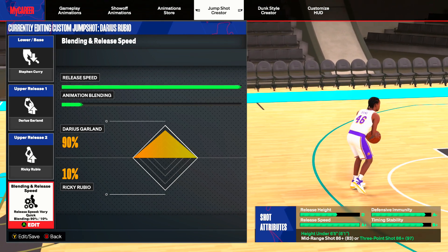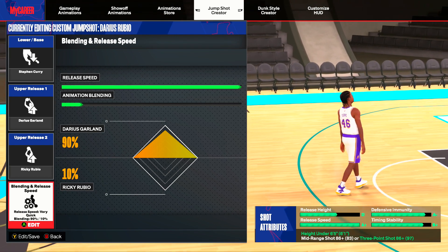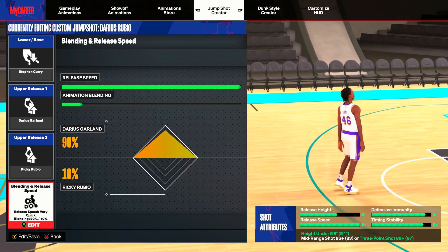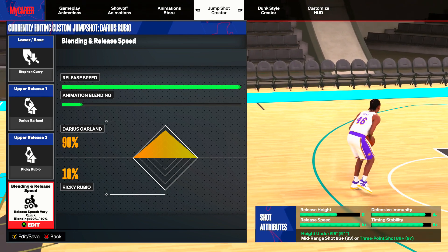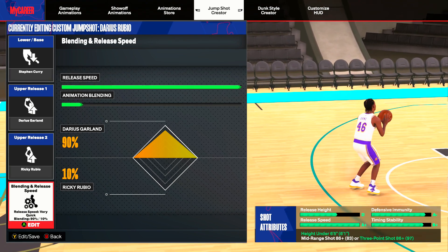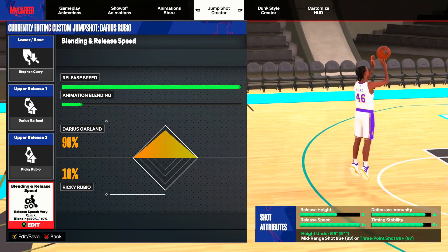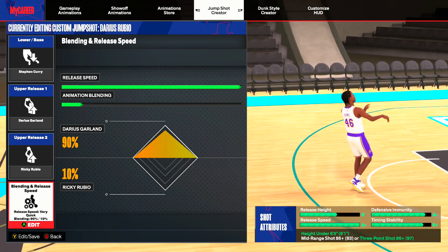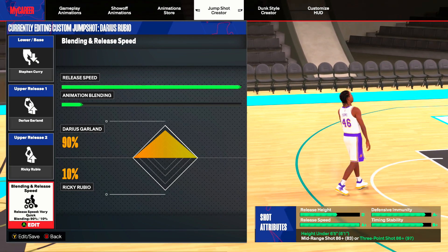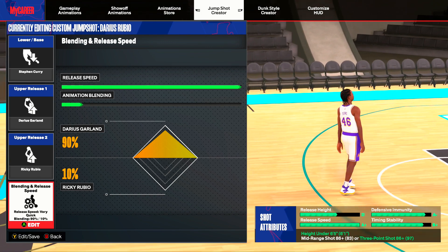Darius Garland is a very quick, low release-height jump shot that was really fast, and during Season 1 was the absolute best release in the game, period. After the patches that came out, the jump shot release was a little bit patched — the quickness changed and the timing of the release changed. The animation is still there but the quickness and the release timing are a little different. So what I did was use the best jump shot release of NBA 2K24 Season 2, which is Ricky Rubio, as Release 2.